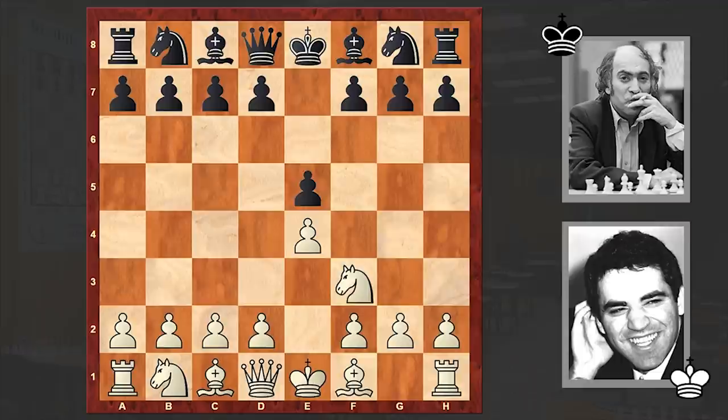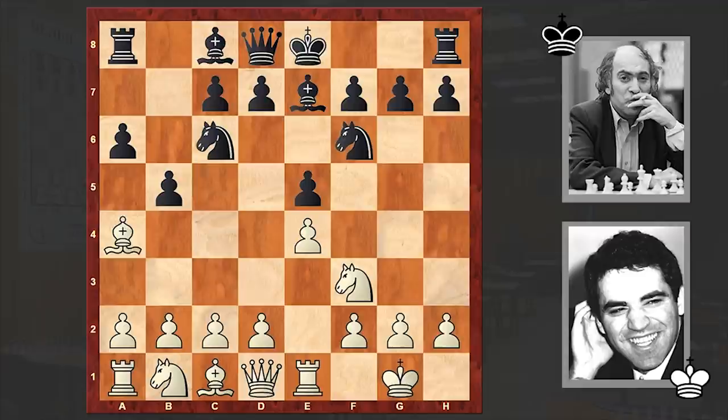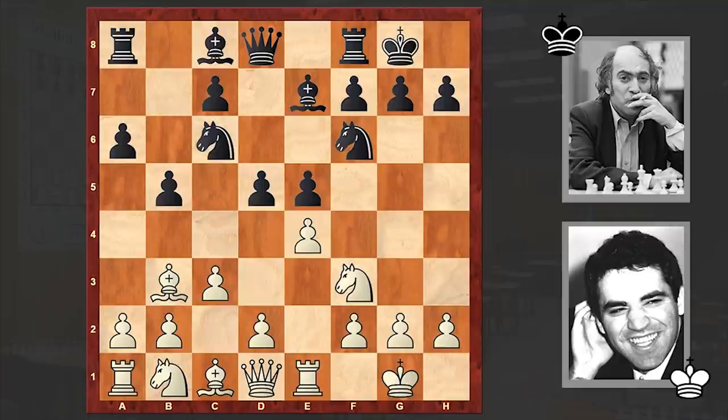Bb5 — the Ruy Lopez is on the board, Morphy defense. Nf6, white castled, Be7, Re1, b5. Of course all this is standard stuff seen many times. After c3, Tal went for the razor sharp Marshall Attack.